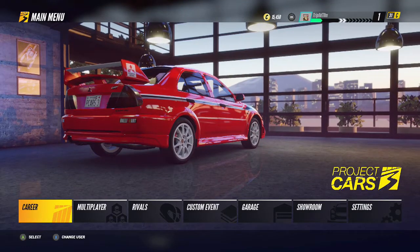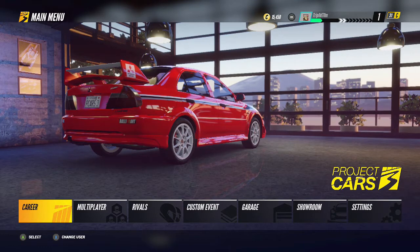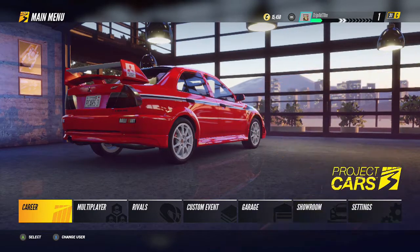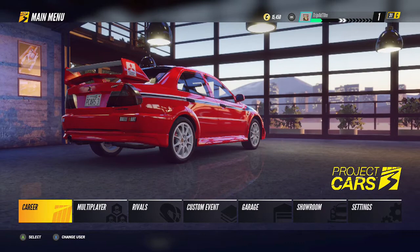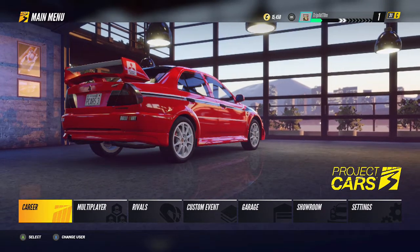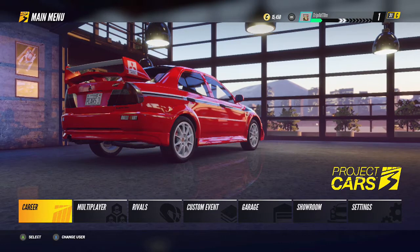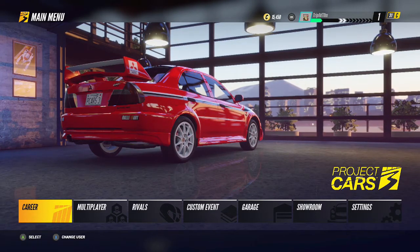Hey guys, this is your boy Tropitom and today I'm going to be showing you how to get two achievements in one video on Project Cars 3. These are going to be Splish Splash and Under the Hood. Splish Splash is for winning a free plus lap race in thunderstorm conditions, and Under the Hood is for completing a race using either the high speed or high grip tuning presets in a car.